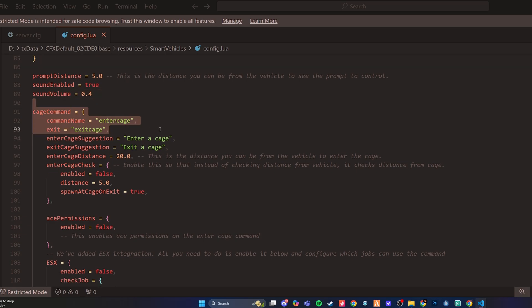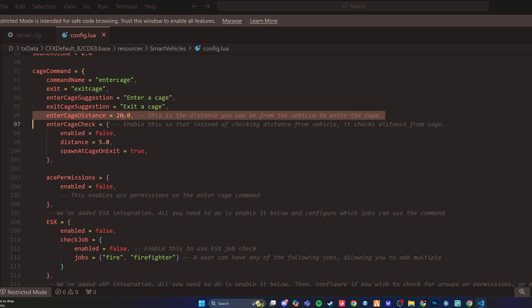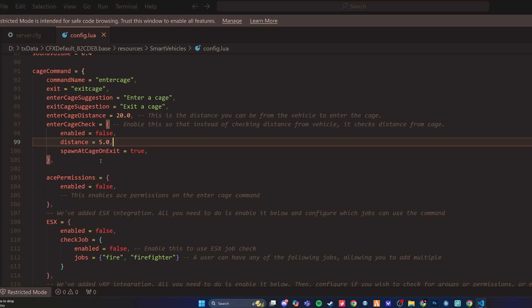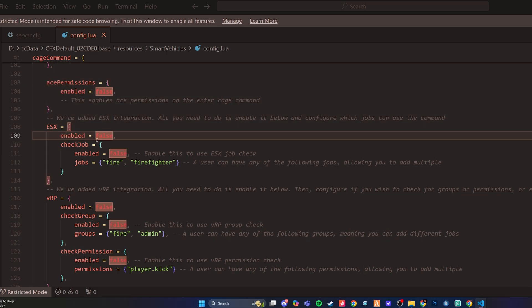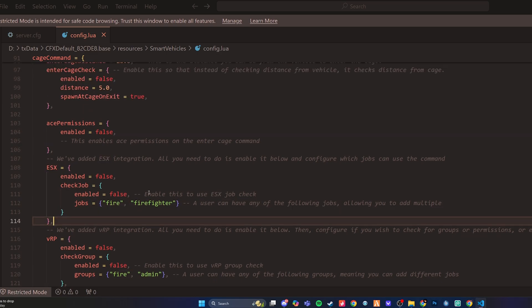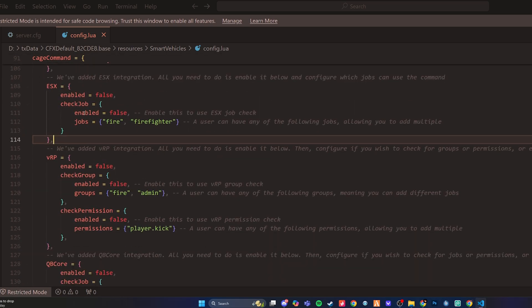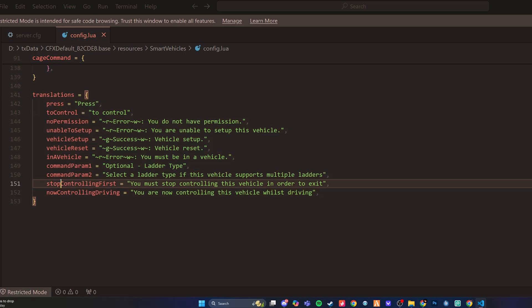The cage command to enter and exit the cage is listed here. Enter cage distance can also be manually changed. Cage check — instead of checking distance from the vehicle, it checks from the distance of the cage. You can have that enabled; it is disabled by default. All of these commands are also placeable under an ACE permission, as well as ESX. If you only want firefighters to utilize these commands, you can set that up with ESX, VRP, QB Core, and ACE permission integration. Simple translations for this resource, as London Studios always provides, are here as well.